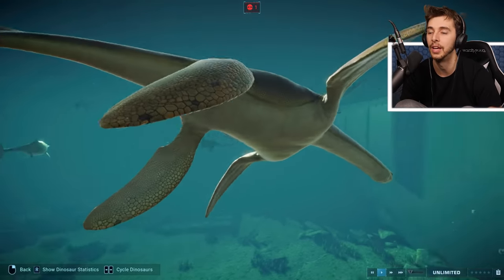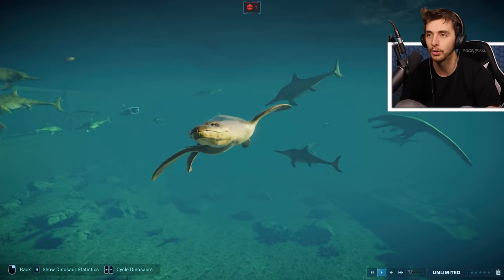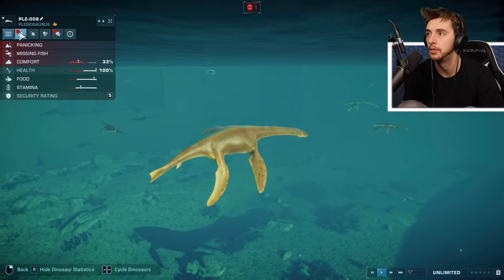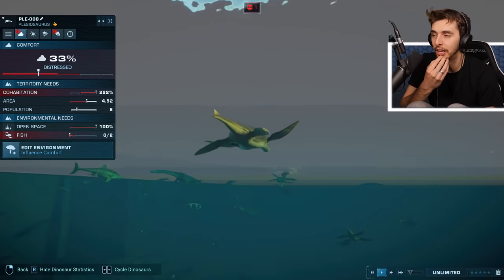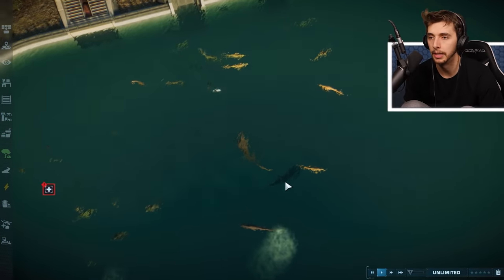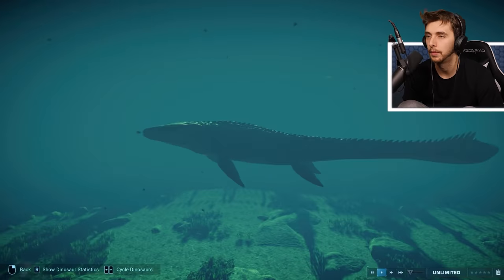It is a breathtaking thing to behold - gorgeous in here! Look at the size difference between Attenborosaurus and Plesiosaur - I always thought they were the same size. It's definitely not the battle royale I was expecting. How are they doing for open space? The area is actually okay for them, it's just that they're missing fish. Cohabitation is at 222 but the open space seems alright.